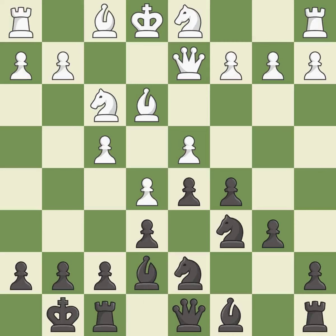Castling gets the king to a safer square, out of the center of the board, while also developing a rook. Castling kingside tends to be safer because the king is further from the center — it is good, very precise, and best. This fianchettos the bishop by placing it on a powerful diagonal — it is good.